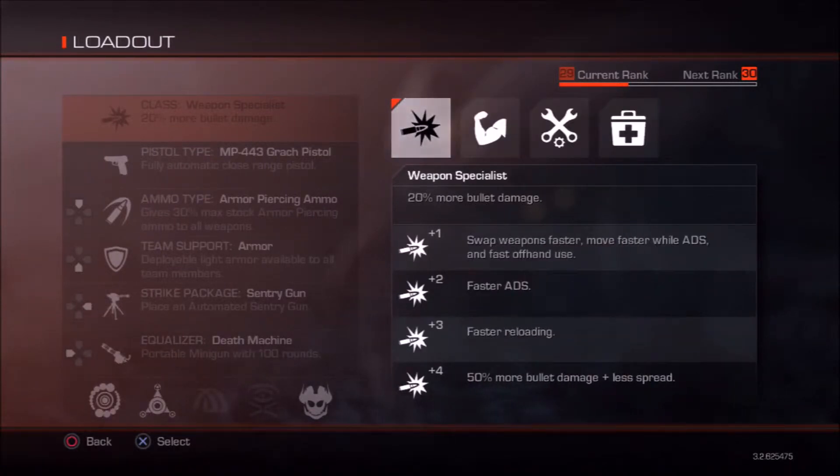Let's start with the Weapons class. You automatically start with 20% more bullet damage, which makes your gun stronger. When you upgrade once, you can switch weapons faster and move faster — kind of like Stalker — and offhand use like grenades improves. Upgrade twice: you aim down sights faster. Third upgrade: you reload faster. Fourth upgrade: 50% more bullet damage — so that's 150% total damage — and less spread, meaning less recoil.